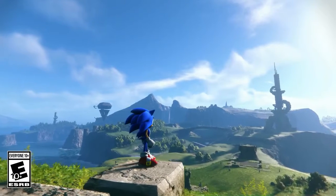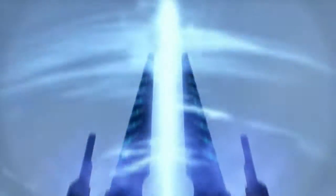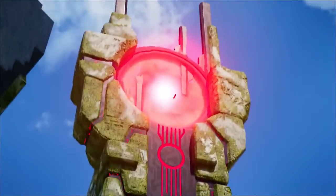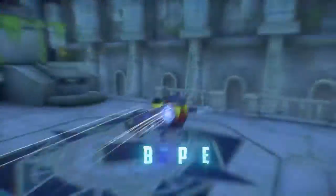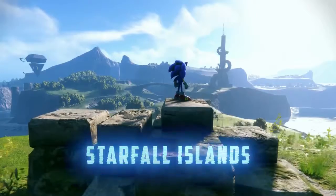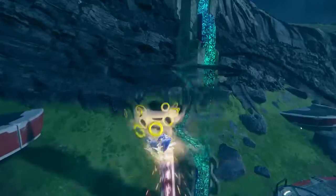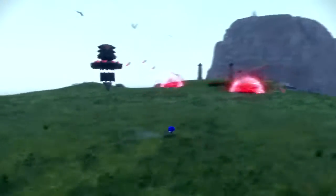In Sonic's newest adventure, he's headed to the Starfall Islands in search of Chaos Emeralds with his friends Amy and Tails. When trouble strikes, suddenly sucking their plane into a dimensional portal, our bristly hero awakens in a strange digital world called Cyberspace. Despite being separated from his friends, Sonic miraculously escapes from this alternate dimension and arrives on Kronos, one of the beautiful Starfall Islands — a curious wilderness full of ancient ruins, strange inhabitants, and sinister enemies.